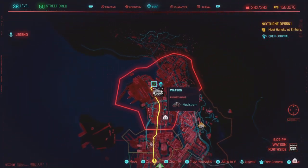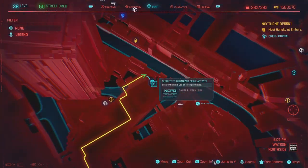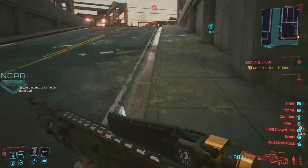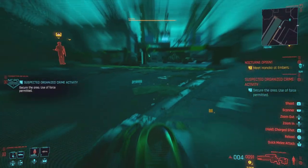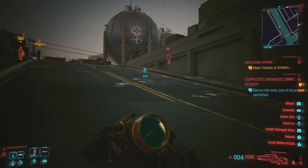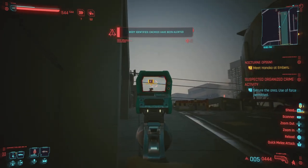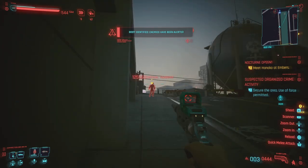We're going to be crafting and getting the best roll of this. We're heading to Watson North Side right here at this organized crime activity. Now once you make your way over there, there's not that many enemies. Now seeing a lot of other YouTube videos out there on how to get this weapon with the exact drop location — this is not that video. This is for the blueprint, and the blueprint is a whole lot better than a regular weapon because you can craft away and get that exact roll that you want.